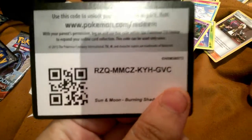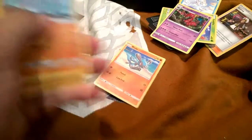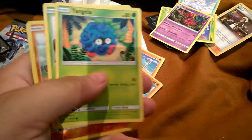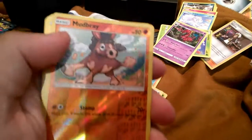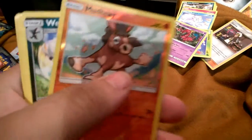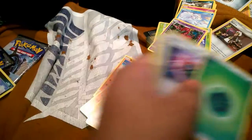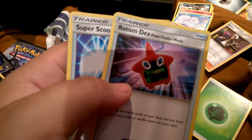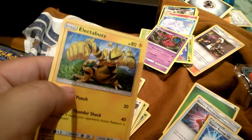Trying to open it with one hand — it's kind of hard. Alright: Rhyhorn, Tangela, Komala, Noibat. First holo is Mudbray, which is a nice size. I don't think I caught that one before. Energy card, Rotom Dex in a normal art, Super Scoop Up, and Electabuzz.